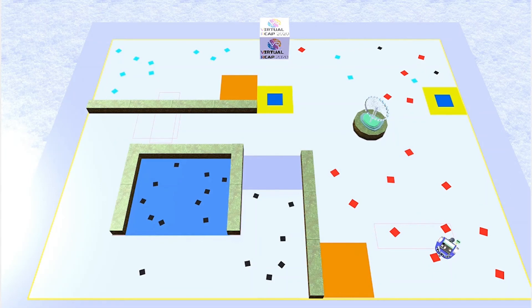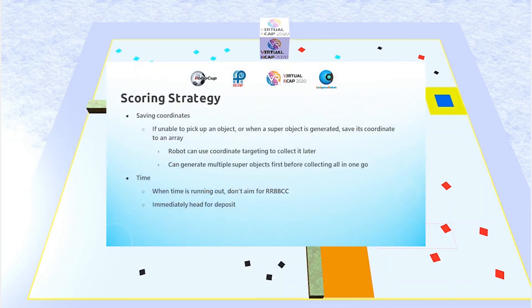If the robot encounters an object but is unable to pick it up — maybe because it's fully loaded or is already holding two of that color — the robot will save its coordinate to an array so it can use coordinate targeting in the future to collect it. This is also how the robot keeps track of the locations of super objects, which allows for the stacking-up strategy I mentioned previously, instead of having to collect them immediately.